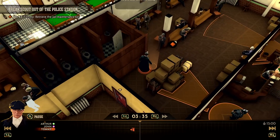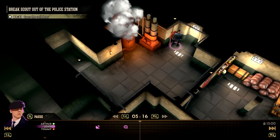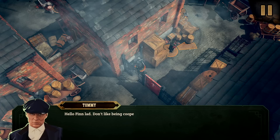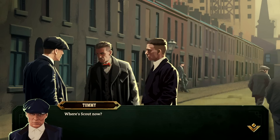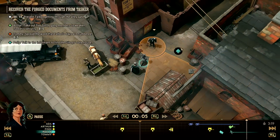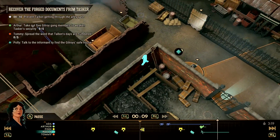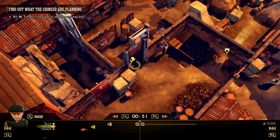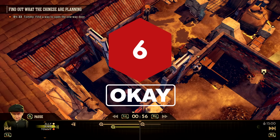For the majority of its runtime, Peaky Blinders Mastermind is a puzzle game with unique ideas implemented in uninspiring ways. Its story and tone holds the levels together in a solid but unspectacular way that neither lets down its source material nor builds interestingly on it. Once it all starts coming together in the final two missions and you get to use your entire team together to accomplish complex objectives, it becomes a genuine challenge laced with enjoyment and I was left wanting more. I just wished that it hadn't taken so long to get there.